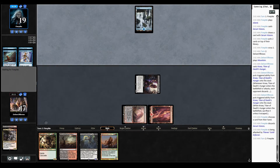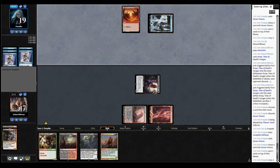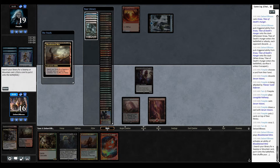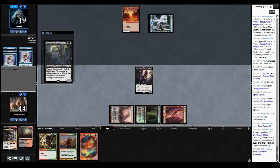Ping our opponent for one, and that's it. Let's see what happens next. Now there's Serum Visions. Our opponent is playing Pathway Lands — I have to admit, I didn't mention them in the first game. Good for them. In two-color decks, I think they're fine — they're passable.